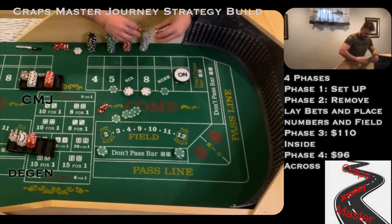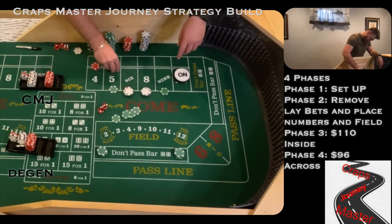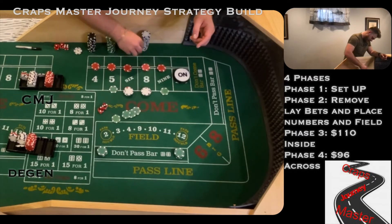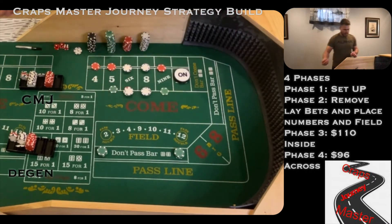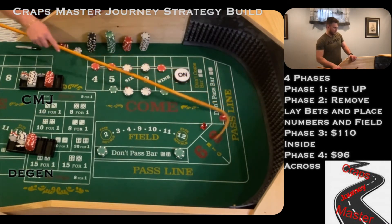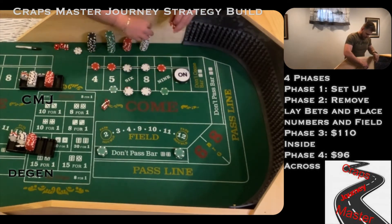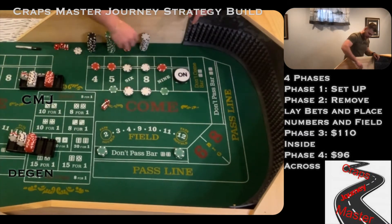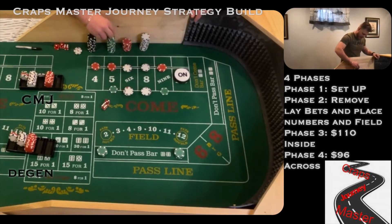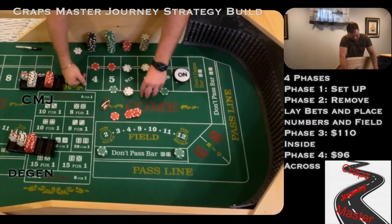I'm going to be pressing sister numbers with the winnings and collecting the rest. Dice are out and we got an ace-deuce, three craps — doesn't matter for either one of us. And there's a 6-3, center field nine. My nine is going to pay 21. I'm going to press my five and my nine and rack the 11. Joe's getting paid 35, so he's looking to take his six and eight up $12 each.